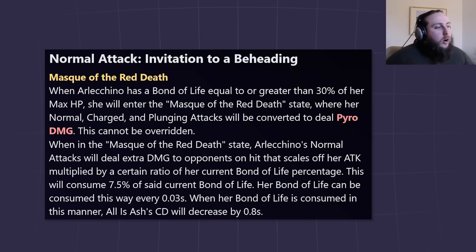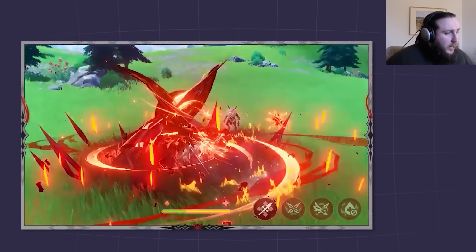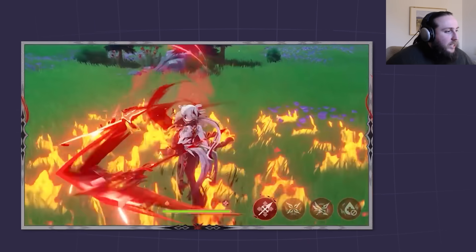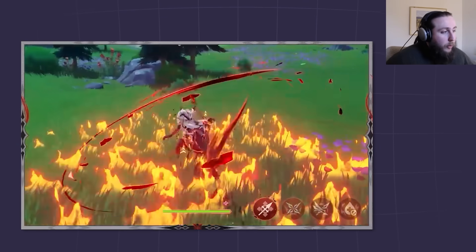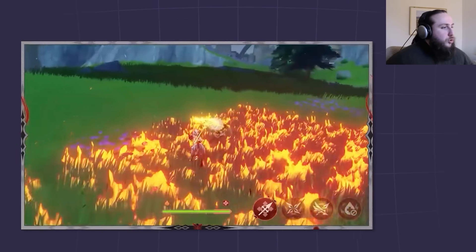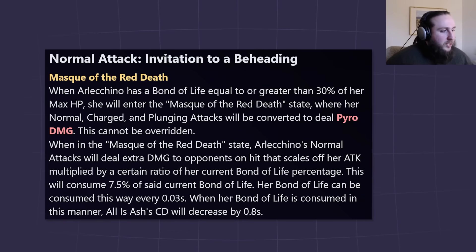'Mask of the Red Death': when Arlecchino has a bond of life equal to or greater than 30% of her max HP, she will enter the Mask of the Red Death state, where her normal, charge, and plunge attacks will be converted to deal pyro damage. This cannot be overridden. When in this state, her normal attacks will deal extra damage that scales off her attack multiplied by a certain ratio of her current bond of life percentage.